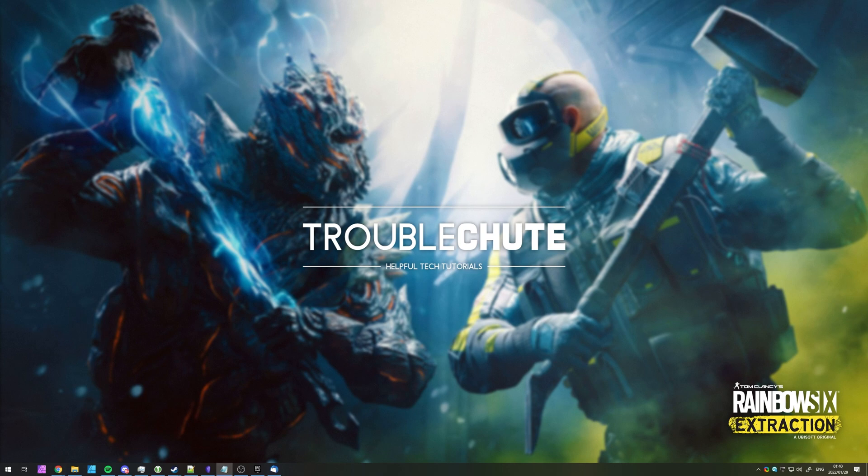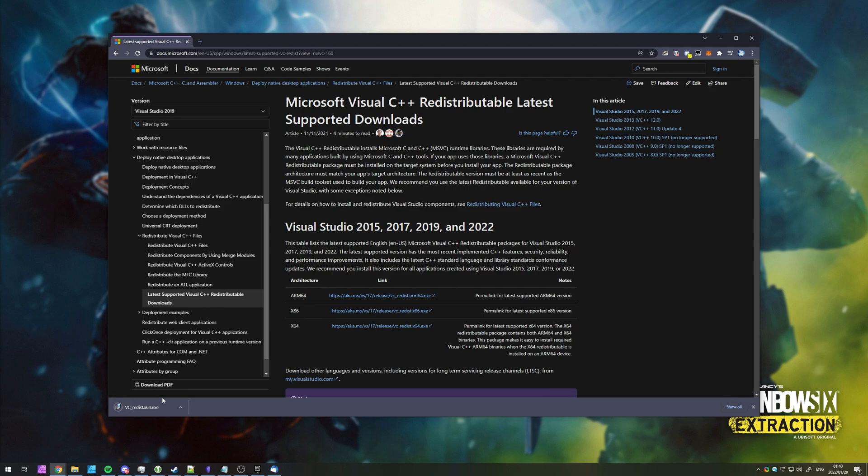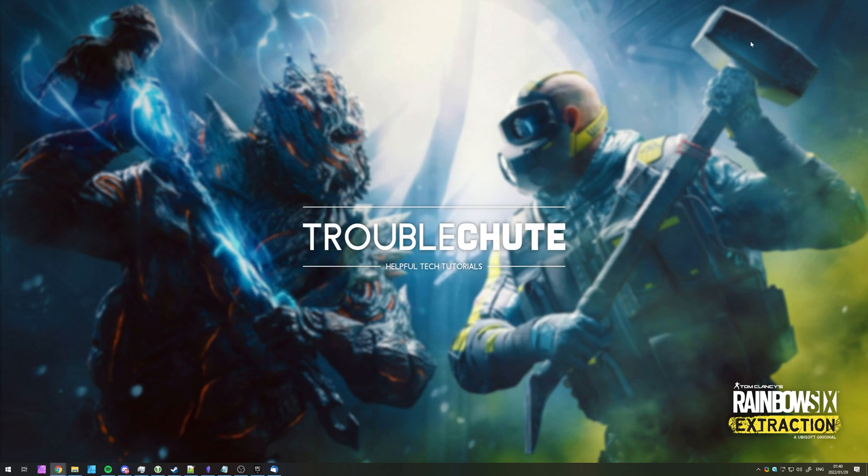First of all, if you're getting an error on your screen talking about MSVCP or MSVCR missing DLL, all you have to do is head across to the Microsoft link in the description down below. When you get there, simply click the link next to x64 under 2015, 2017, 2019, and 2022. When the download finishes, click on it to open it up and follow through with the installation steps. When you've done so, you should no longer be receiving that missing DLL error.